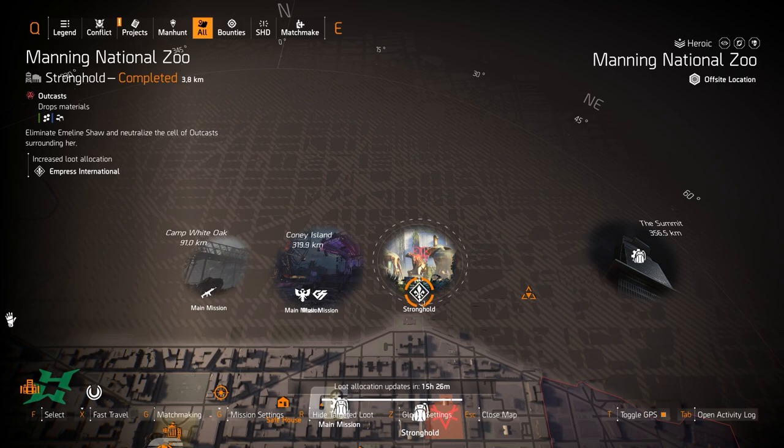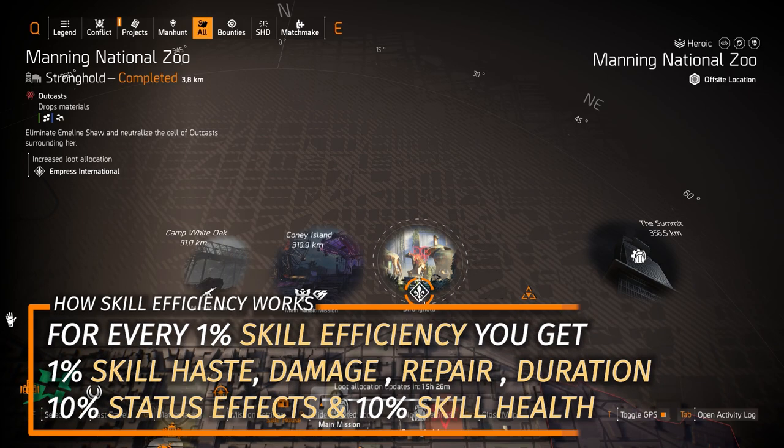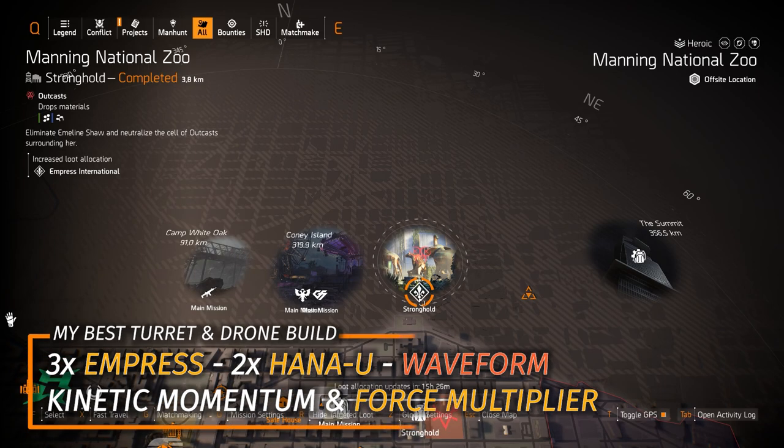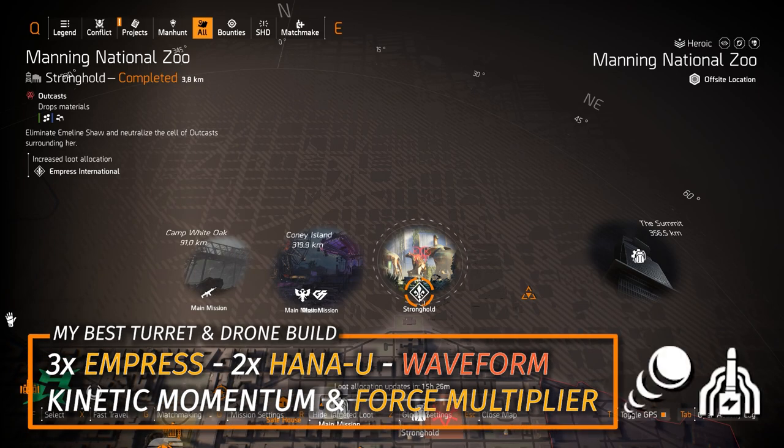Lastly on the north side, Empress at Manning National Zoo — remember, the third piece bonus is 10% skill efficiency, which means 10% skill damage, skill haste, skill duration, skill repair, skill health, and 10% status effects. Definitely get that. I highly recommend my new skill damage build: three pieces of Empress, two pieces of Hana-U, one piece of the Waveform.